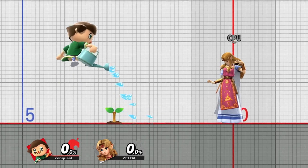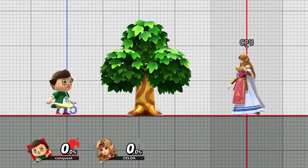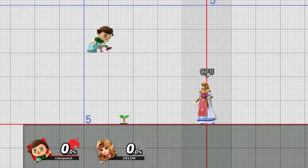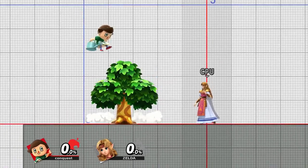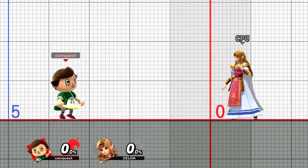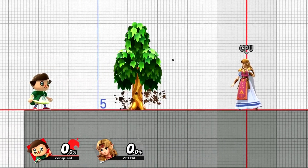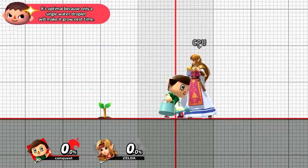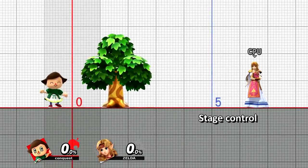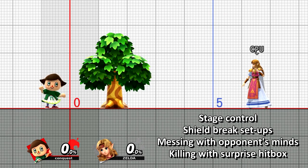After planting a sapling, water it but jump or move forward. The next time you water the sapling, it will instantly grow. This is a very simple tech and easy to perform. The sapling retains water and has to reach its water threshold to grow fully, allowing you to store some water temporarily and then filling up the rest to surprise your opponent. You have to either jump or walk past it to prevent the sapling from filling up — walking backwards doesn't work. The most optimal way is to jump onto it while watering and moving forward. It's useful for stage control, shield break setups, messing with the opponent's mind, and killing with a surprise hitbox.